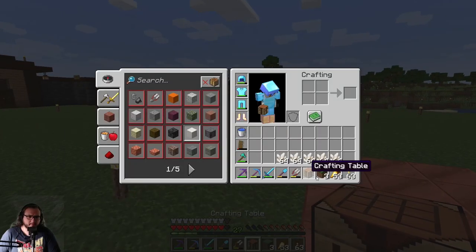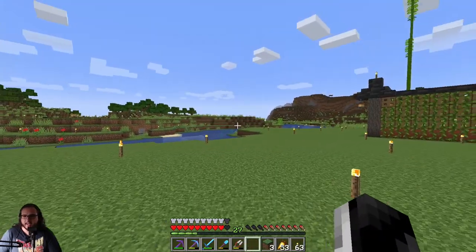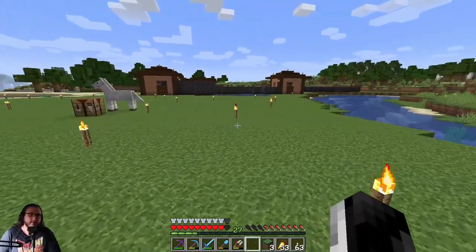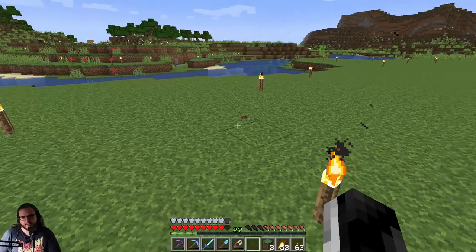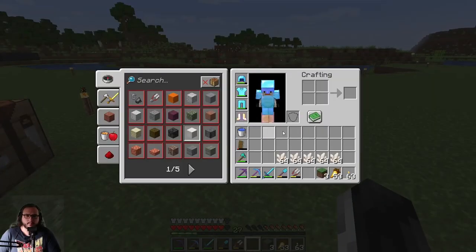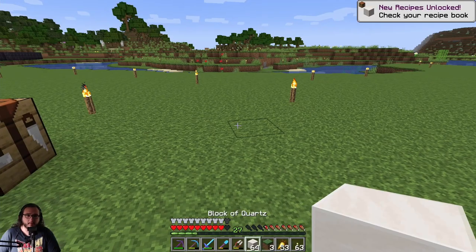Right here is one of the things I want to build today - a little attraction, a little side thing. That's how you make a nether block, right? Yeah, 64 blocks, not bad.